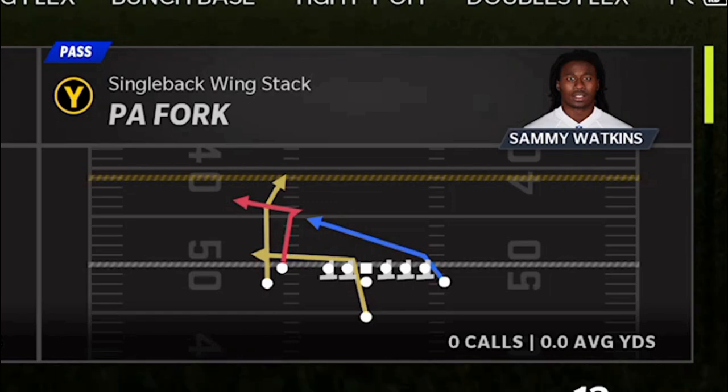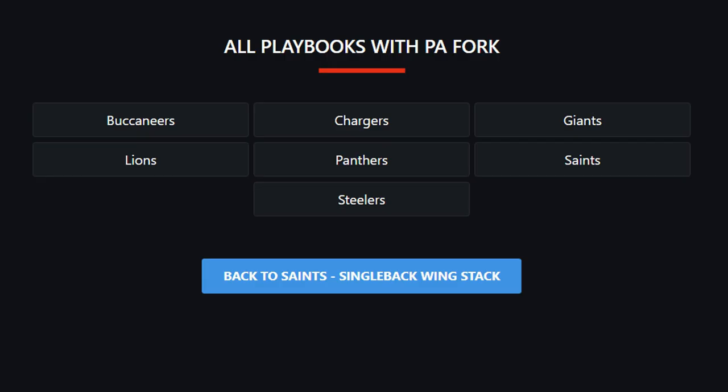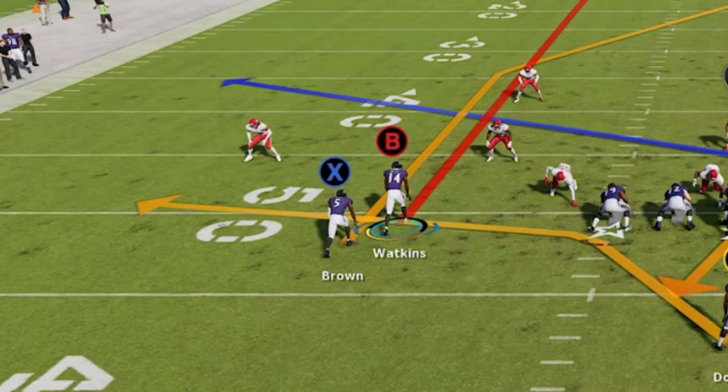The play itself is called the PA Fork out of the Single Back Wing Stack. You can find it in every playbook that you're looking at on the screen right here. To make this play work, all you have to do is put the B route on a streak, and the X route here will beat every single defense.